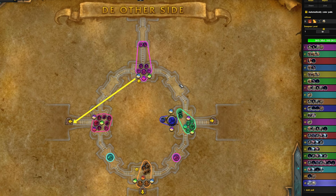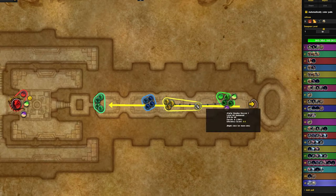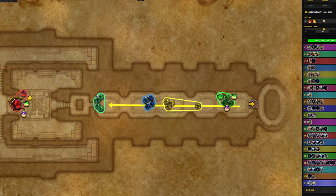Quickly looking at the Tyrannical route: we start with the opening pull, kill Woe, and take the Woe skip all the way to Hakkar. Running all the way around the ring into Zal'Gurub, all the way to the end of the hallway where we fight the last pack, which opens the door into Hakkar.